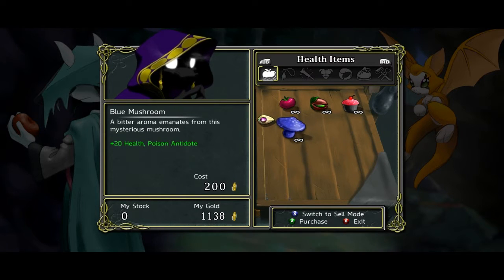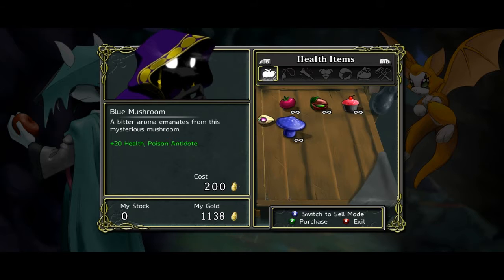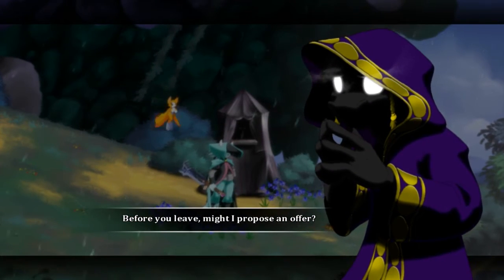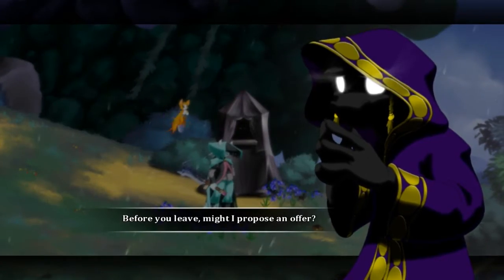The first time I arrived here I had 2000 gold and I bought just one mushroom — I was like 'oh my gosh, I have one mushroom.' This is a poison antidote — that's why I bought it the first time, because I thought if they're selling a poison antidote here, maybe there's going to be poison ahead. But there's no poison, at least not until the first boss.